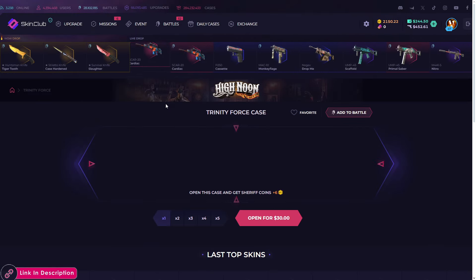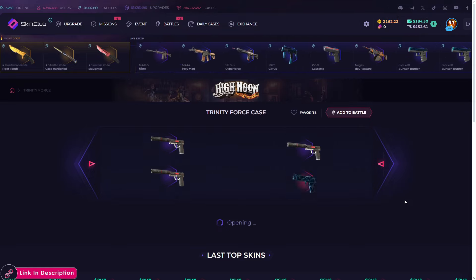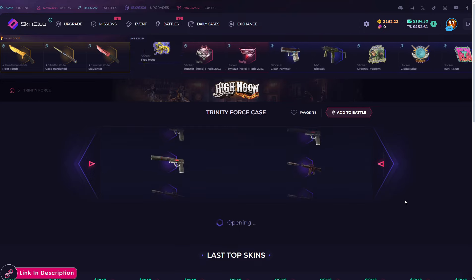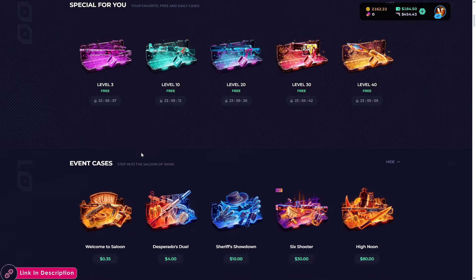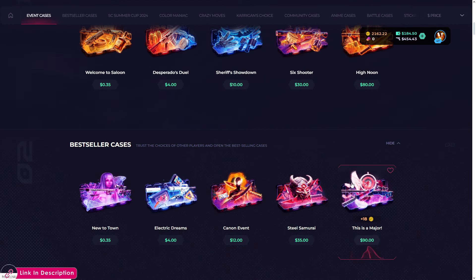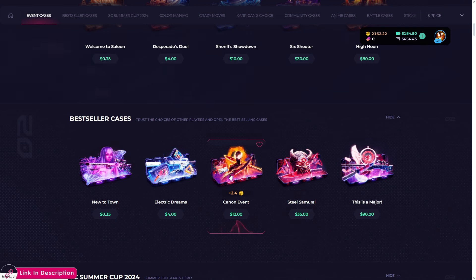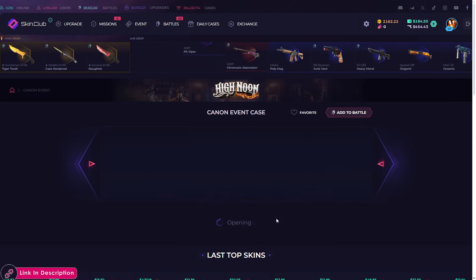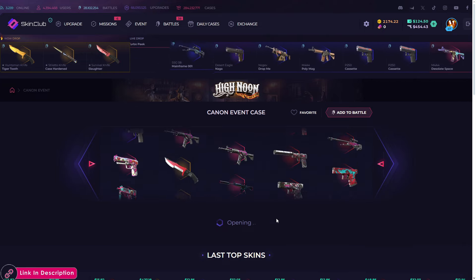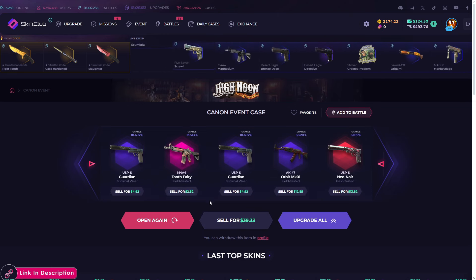Trinity Force — this is a really hard case to get something good from. Luck isn't with us in the video today. We have 180 left. Let's not open that major case. Maybe Cannon Events — let's go five times, why not. Come on, five of them — are we gonna get anything? No, not again. 39 bucks again — big loss.